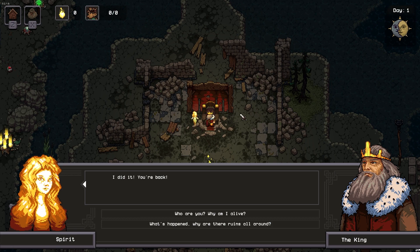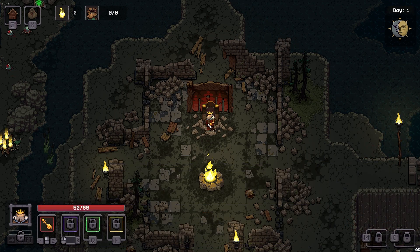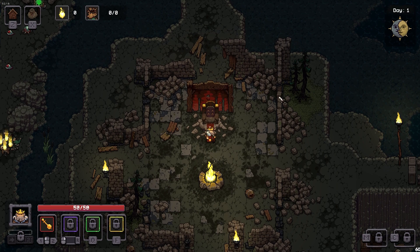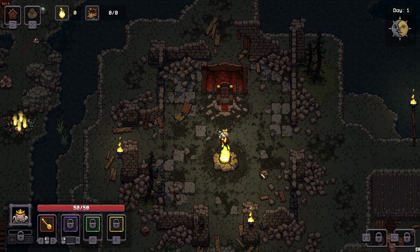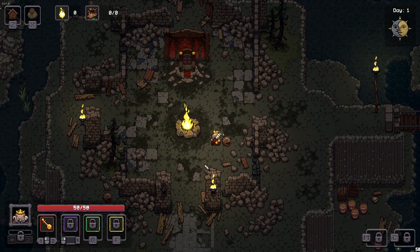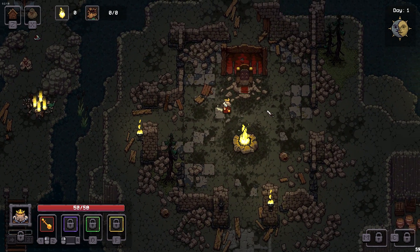We're into a story, I guess. 'I did it. You're back. We have raised a spirit, apparently. The king has, rather. Who are you? Why am I alive?' So here we are — WSAD controls. The little animation and stuff is already pretty interesting.